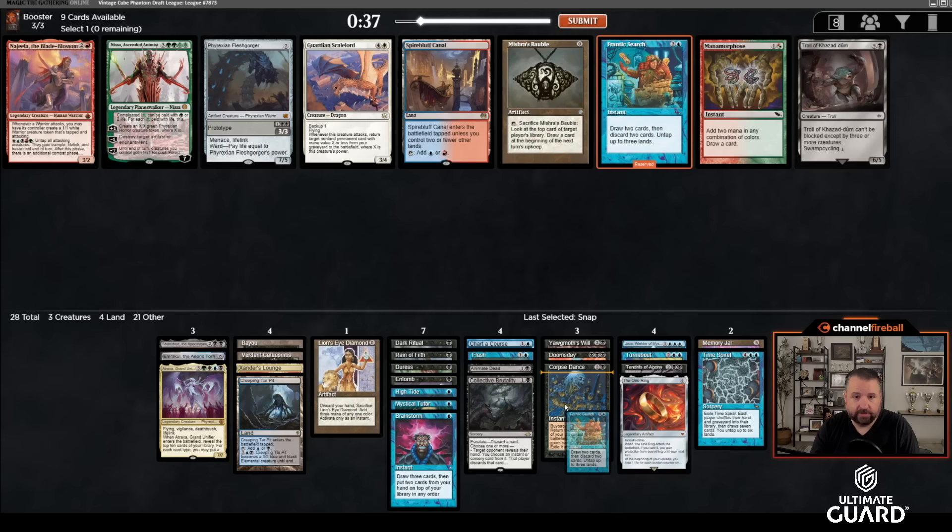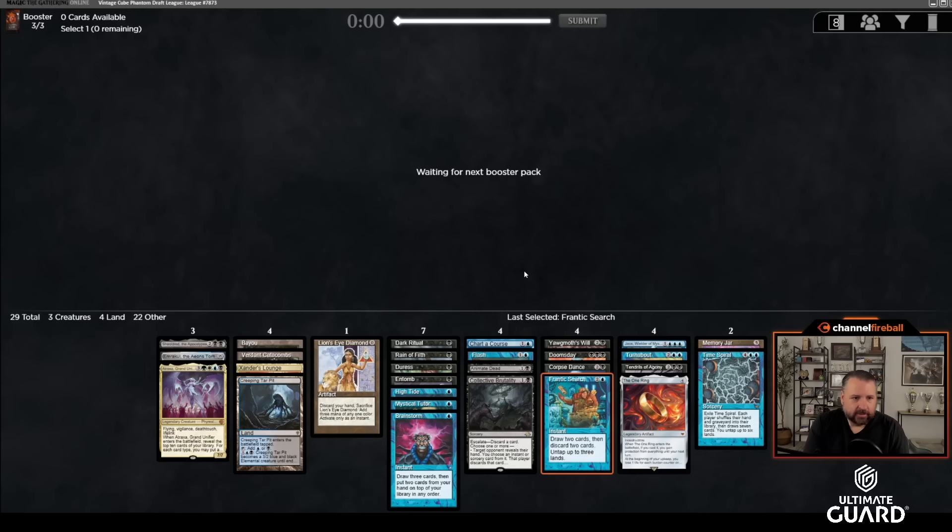Frantic Search is just amazing here — it's good with High Tide, good with Doomsday, good with reanimate stuff, and it's a zero-mana way to get Emrakul into the graveyard. We're slamming that. What else do we cut? It's actually kind of hard — all these cards are great. It could be Chart of Courses honestly, but Chart is good post-Doomsday as well.